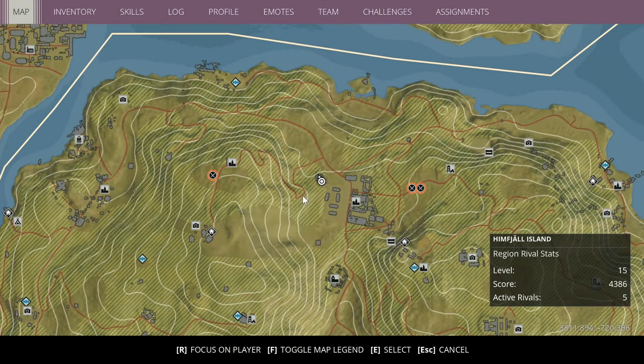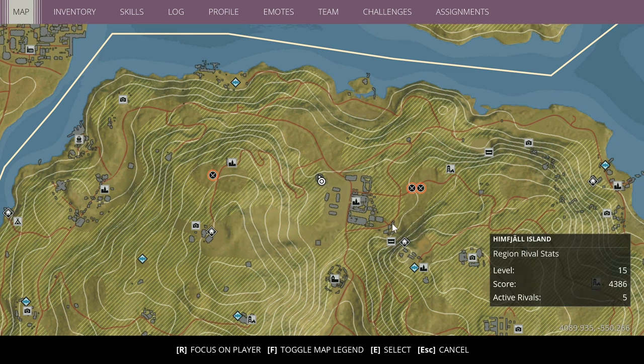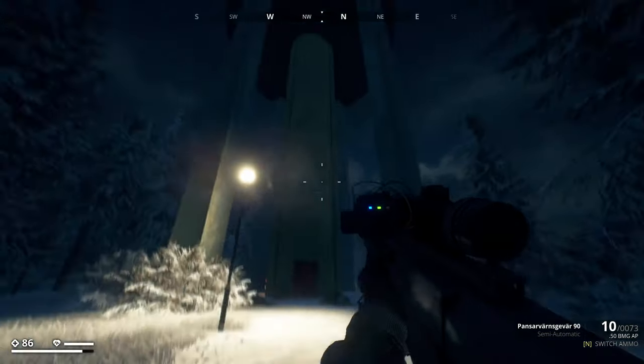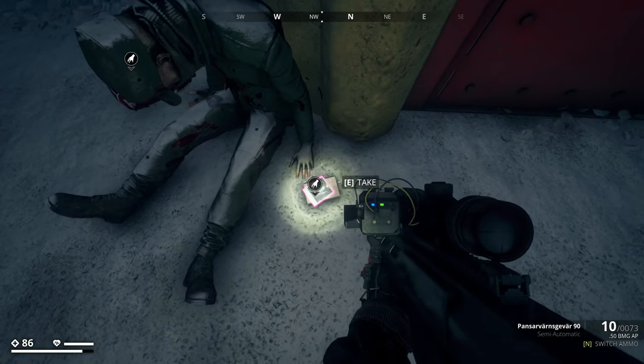Alrighty guys, for vacation picture number seven, you want to come to my location over here. It is like some weird little military tower kind of thing. Rough coordinates are 3810 by negative 721. It's just outside of the Himfall settlement — the biggest town on Himfall Island. There are a few safe houses nearby as well, so it's relatively easy to get to. It's just this giant water tower military concrete building, and all you have to do is come to the soldier that's dead next to the red door — it's sitting on top of a book.